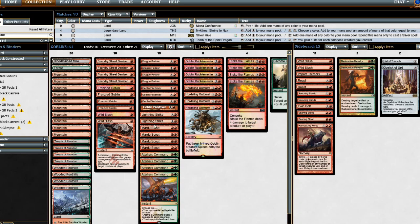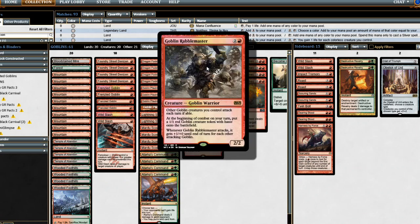We're going to run some burn spells in the form of two Wild Slashes, two Lightning Strikes, and four Stoke the Flames, as Stoke the Flames is just the most powerful one in this deck. It's a way to tap down your Goblins and not force them into attacking with Goblin Rabblemaster.